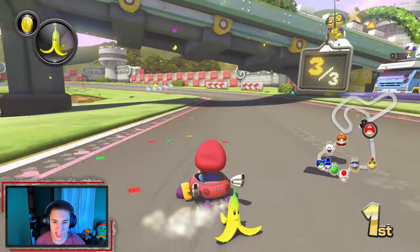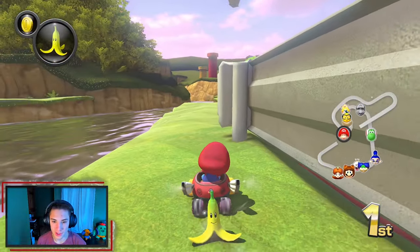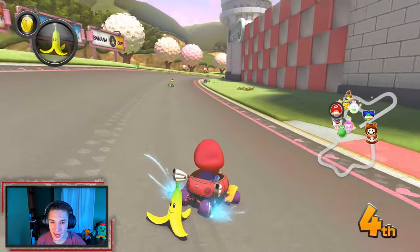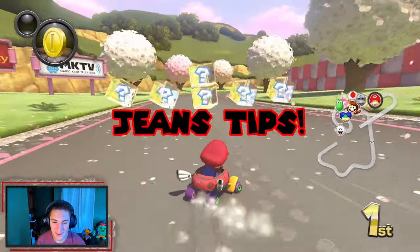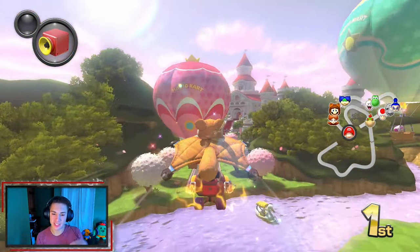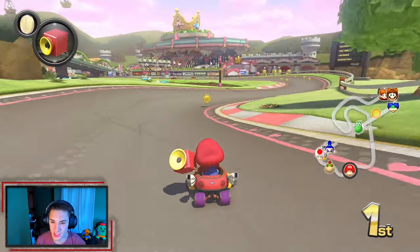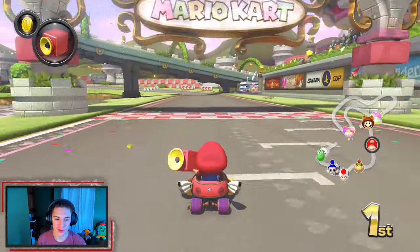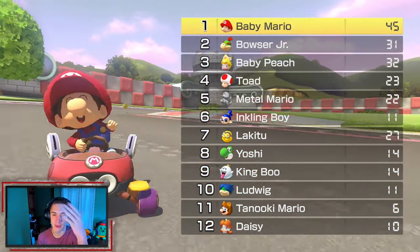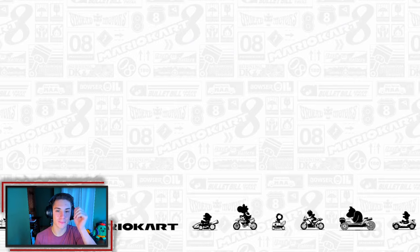Jeans Tip: whenever you have a mushroom and a blue shell is coming, you can dodge the blue shell. You've got to have a frame-perfect timing — once the blue shell is about to hit down on you, you literally have a couple frames. You hit that mushroom boost and you can dodge it. That's your Jeans Tip! We still came back and won despite a drastic mistake getting stuck behind the metal.